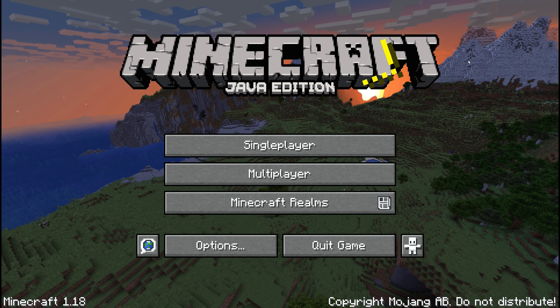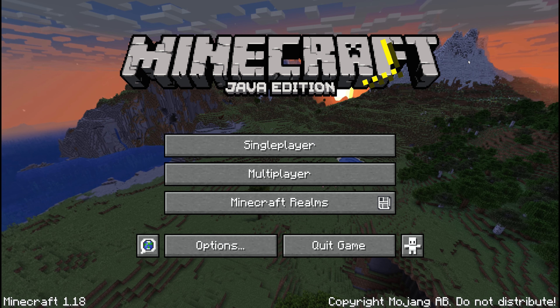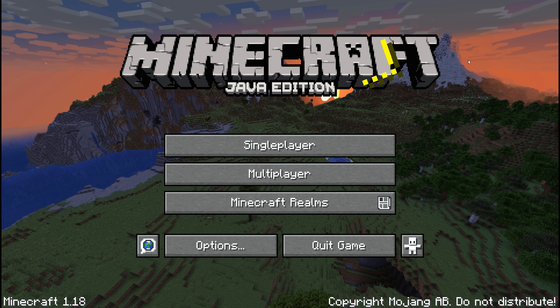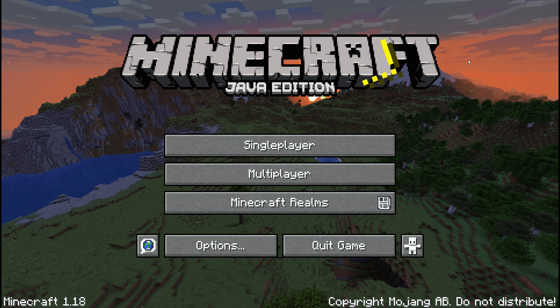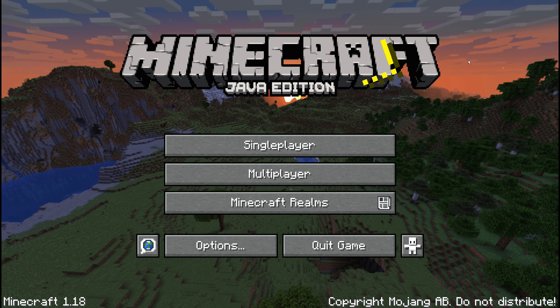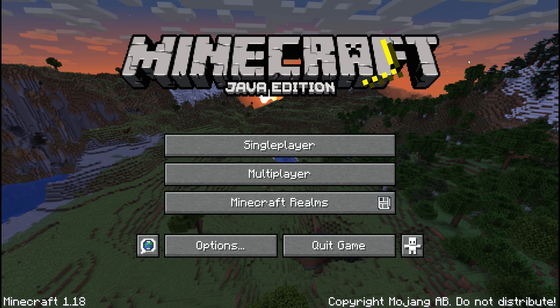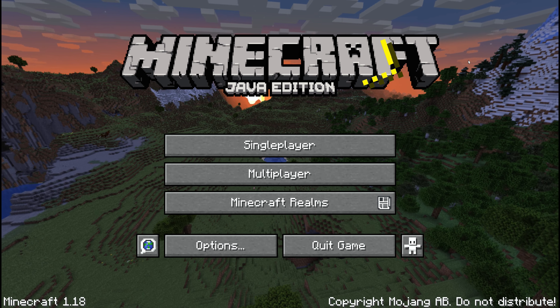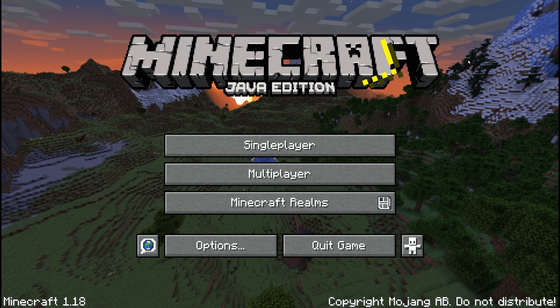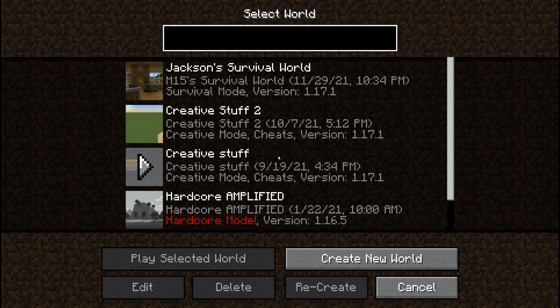Hello everyone, and today I'm going to be checking out Minecraft 1.18, which has just come out, or at least it's been out for a few days. The first thing I noticed is the menu music is different. Obviously the background is too, but the menu music is different — it's like more calm now. Anyway, we're going to go into my survival world here, which I backed up, and check this stuff out.